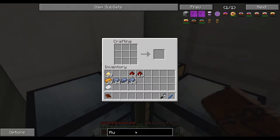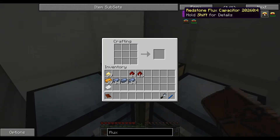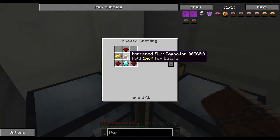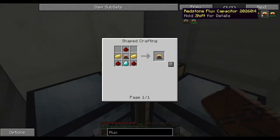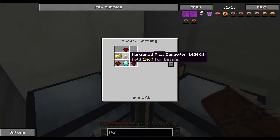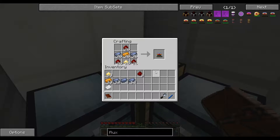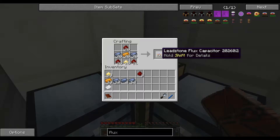So we need the flux capacitor recipe. We have to make 20 of these, 20 of these, and 20 of these — except they need to be charged. To make these you need to make the hardened ones. To make the redstone ones you need to make the hardened ones. To make the hardened ones you need to make the leadstone ones. We actually need 60 leadstone flux capacitors — 20 of them we're going to charge and turn in. We need more redstone.